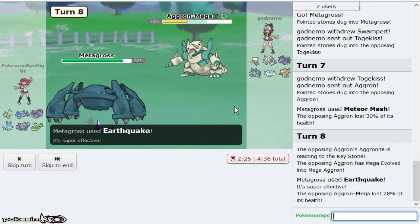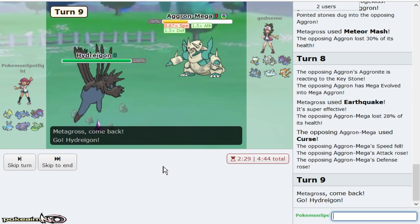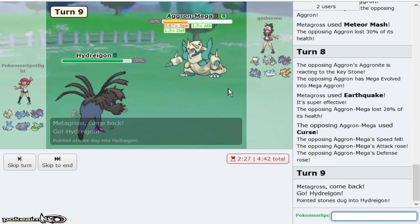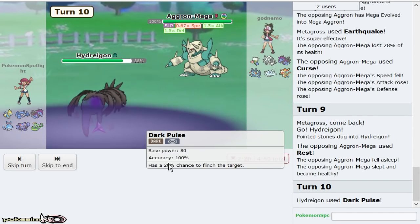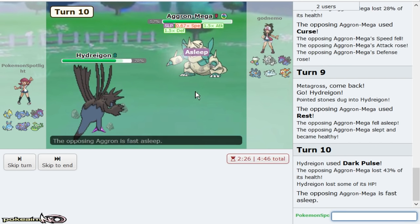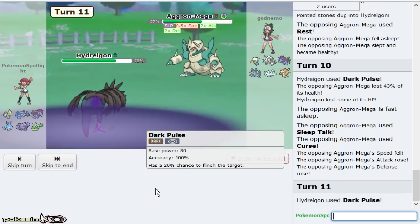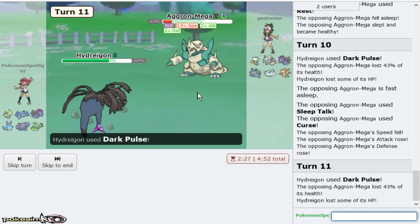Plus six Azumarill can also do a lot of work versus him. That boy Cursed up — I'm going to go Hydreigon because I'm assuming this is Rest Talk. You don't Curse unless you're Rest. Oh, that's some big damage. Don't get Heavy Slam. As long as you didn't get Heavy Slam there I was fine. You know what, don't get Heavy Slam again. That way I can just flinch him in his sleep.